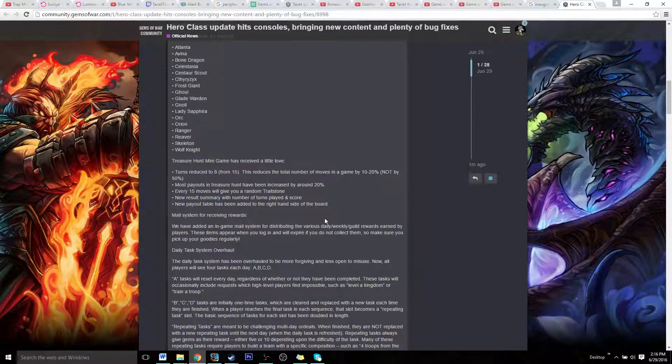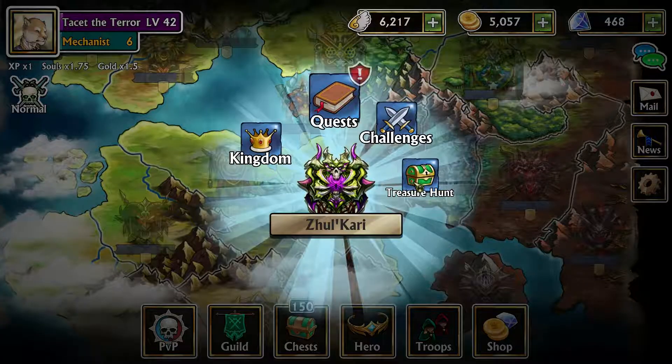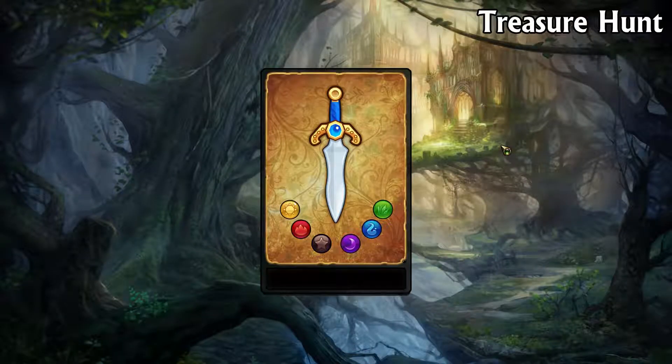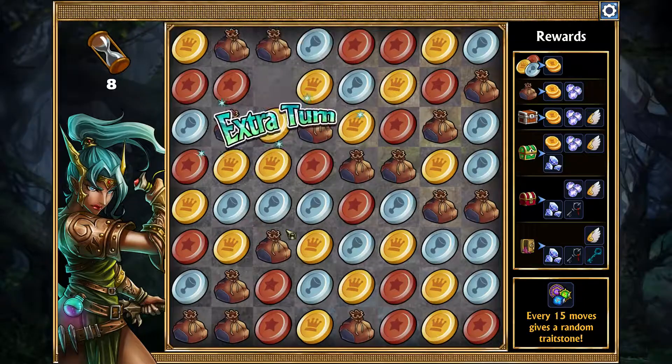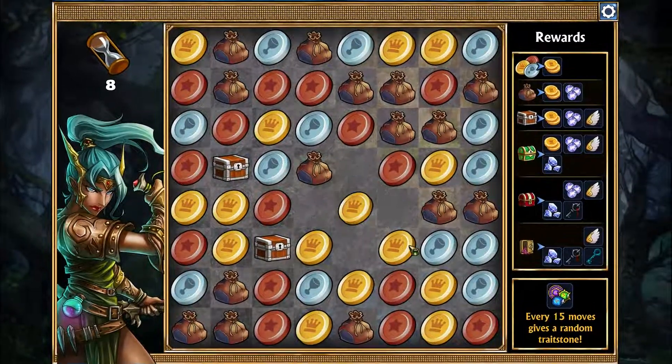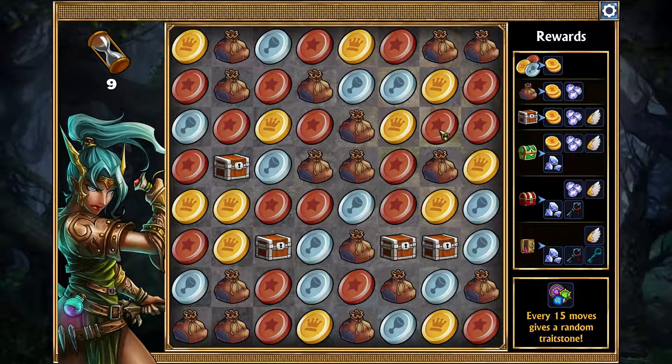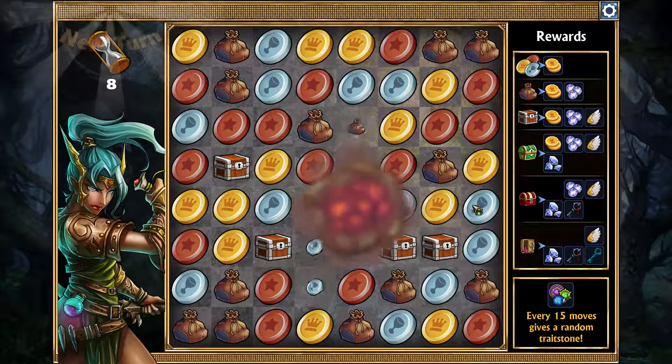One other major update is treasure maps — the treasure hunt minigame has been completely reworked. It's now been reduced down to 18 turns instead of 15, but the payout is now much higher. Let me just show it to you real quick. Go into treasure hunt, and we're gonna use a map — it still costs one map as usual, and maps are still obtained by the same methods. Yours should basically look exactly like this now on the console versions.